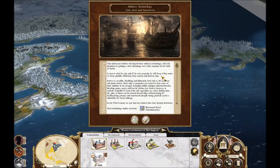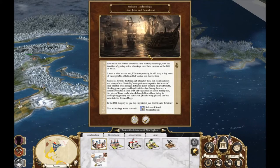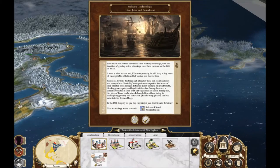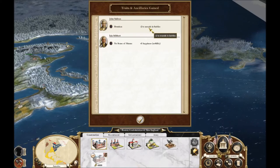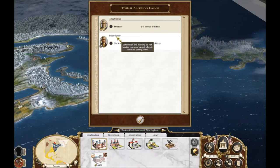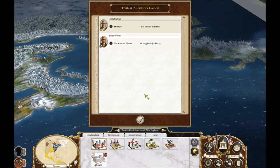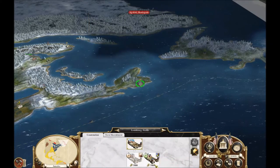We've got a little bit of time left before we end this episode. One of our technologies is finished, so we need to choose a new one. John Sullivan is also a drunkard now, and Ian Stibbert, who's one of our gentlemen, has no sense of shame — good for him. They want me to upgrade this, but I don't know that I want to spend that much money.